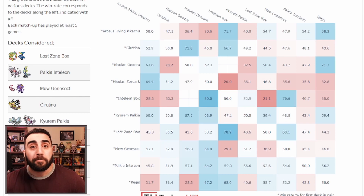Arceus Flying Pikachu does really well against Inteleon Box because they're just not doing enough damage — Flying Pikachu V-MAX and Cramorant can stop them from hitting you, like with Radiant Charizard. It's not impossible for Inteleon Box to win, but you have to really know how to play that matchup. You also do really well against Regis, as they just can't always cope with Flying Pikachu.